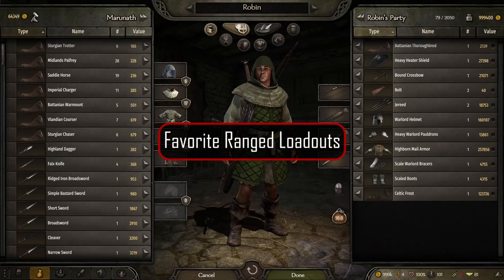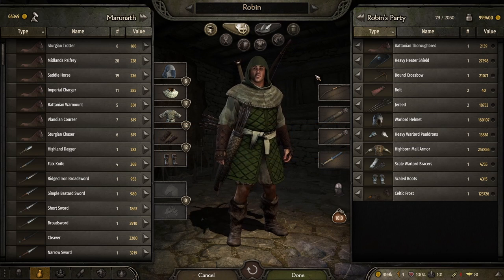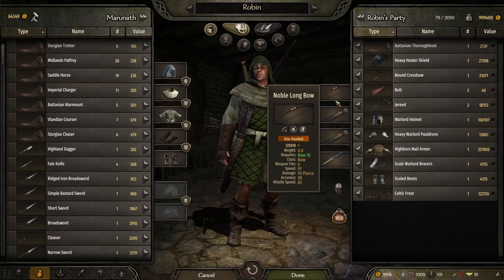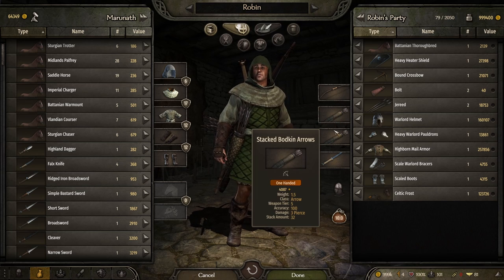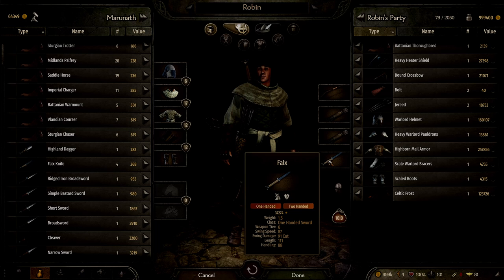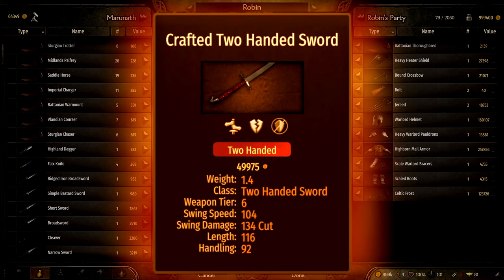We are nearing the end of the video, and as promised I will be sharing with you my favorite gear loadouts for each skill, as well as trying out the new keep battle system. I absolutely love the Noble Longbow — it has the highest damage of all the bow weapons and is extremely accurate even at long range. For the arrows, I go with two sets of stacked bodkin arrows giving you a total of 64 shots. For the melee weapon, we will use the two-handed Falks blade. For more info on the Falks, check out the previous video guide on melee XP and leveling where I show you how to make the best Falks in the game.